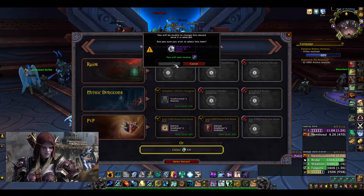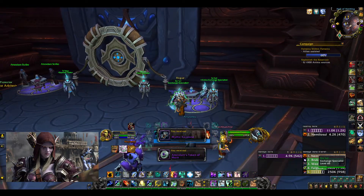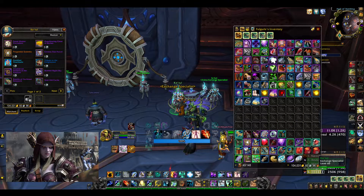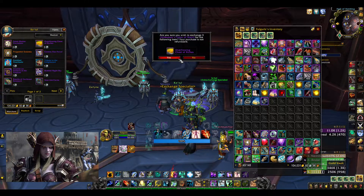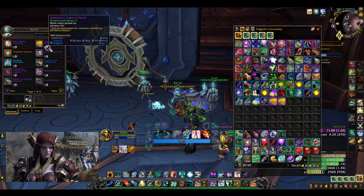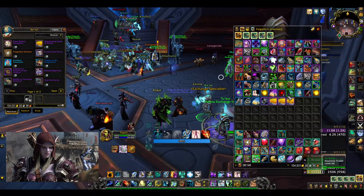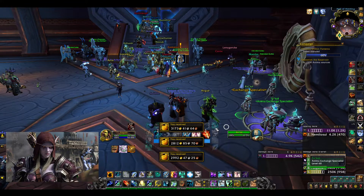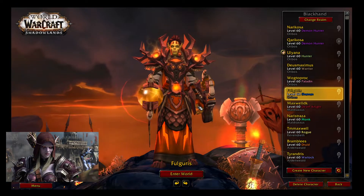I am most likely not gonna play this character anymore this season, and if I do, I will most likely not be switching my socket slot. So I think I will just convert to gold straight away so that I don't forget to use this stuff. Boom boom boom — and my shaman is gonna go on the bench a little bit now.